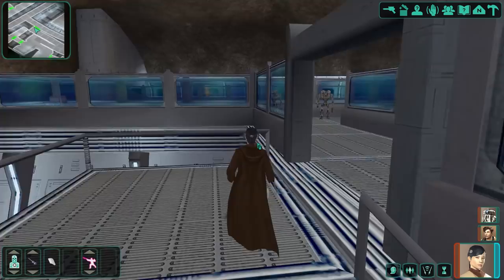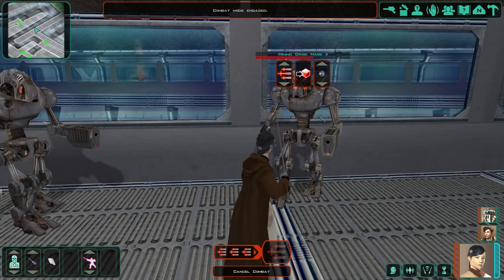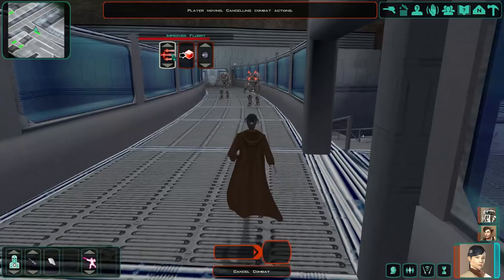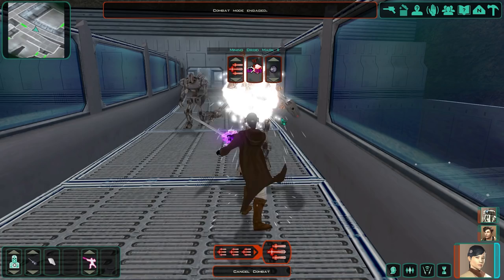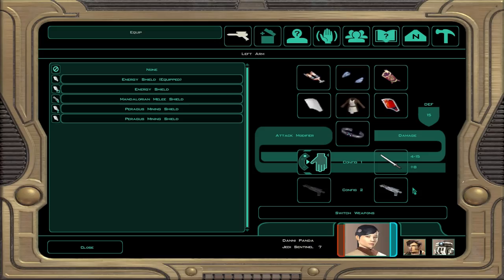There are a lot of droids up here — let's get them. We fight through several waves. I can't wait to reach level 8 to get Flurry without penalties. I check and confirm we are level 7, and Atana is also now level 7.